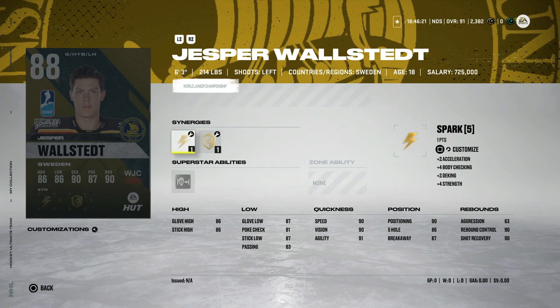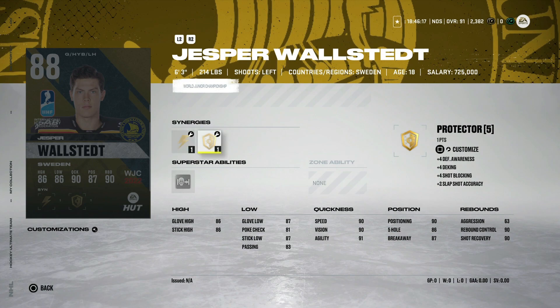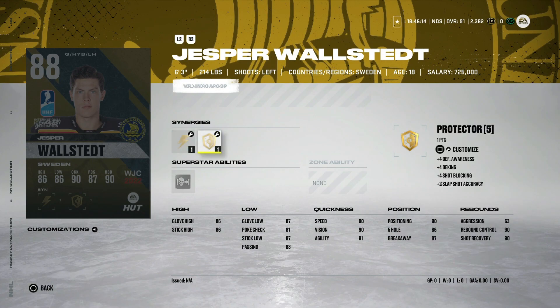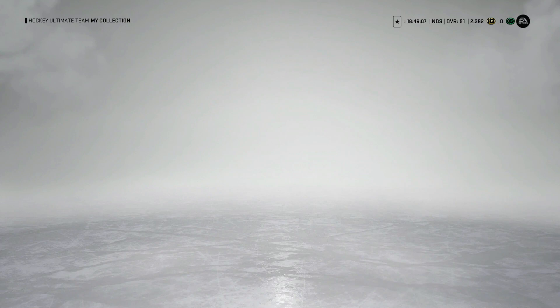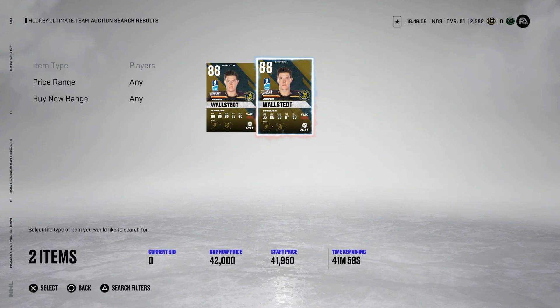Starting with the 88 Jesper Walsted — six foot three with silver post-to-post, spark distributor, protector, and well-rounded. Honestly a nice mix of stats with aggression and that silver post-to-post ability. He's not a bad goaltender. Looking at the auction house live on PlayStation 5, 40k is the base for him. I probably wouldn't pay that much — the price is inflated because of sets for Team of the Year. I'd still use him in a set for Team of the Year if you hadn't already.